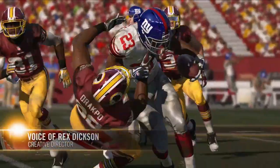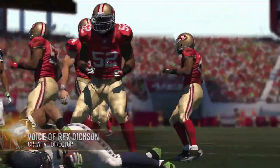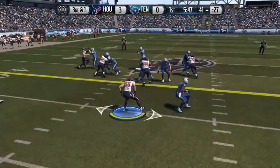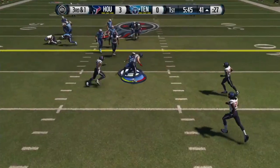In previous years it has been challenging to make a tackle in Madden. In Madden NFL 15 we've reinvented tackling mechanics to be more engaging and accessible. Upon your pursuit of the ball carrier you'll see a tackle cone indicating the proper timing to execute a tackle.